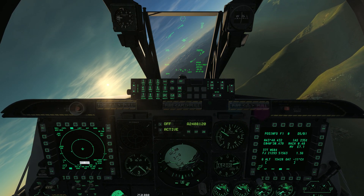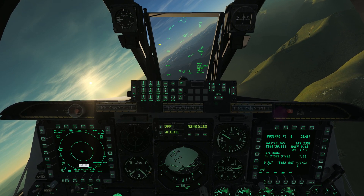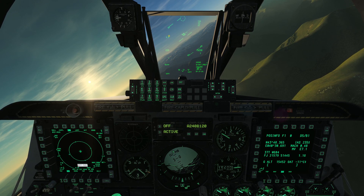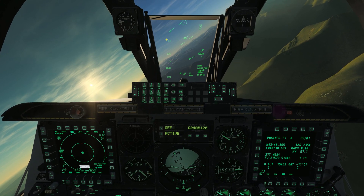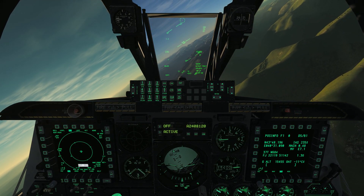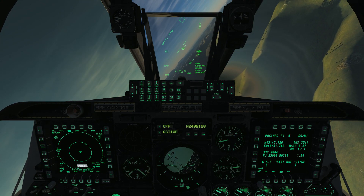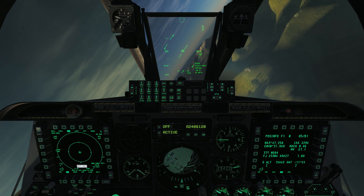If you look above my airspeed on the HUD — let me pause for a moment — this number here is our G-meter, a repeat of the G-meter up top. It tells us how many Gs we're pulling. For a level turn at this bank angle, we're pulling about 1.3 Gs. If I steepen the bank angle and apply more back stick to keep us level, you can see we're pulling almost 2 Gs there.